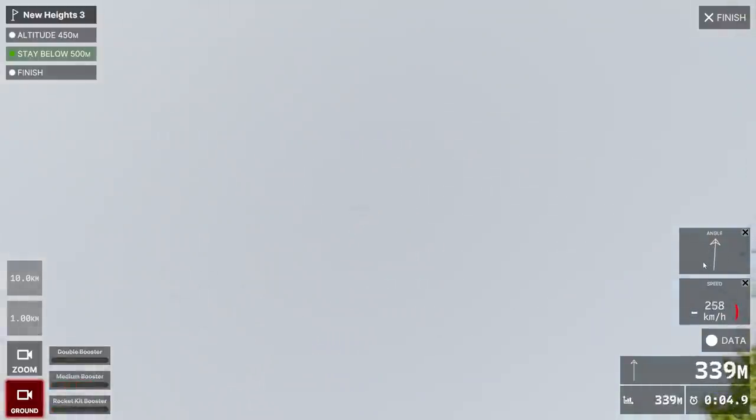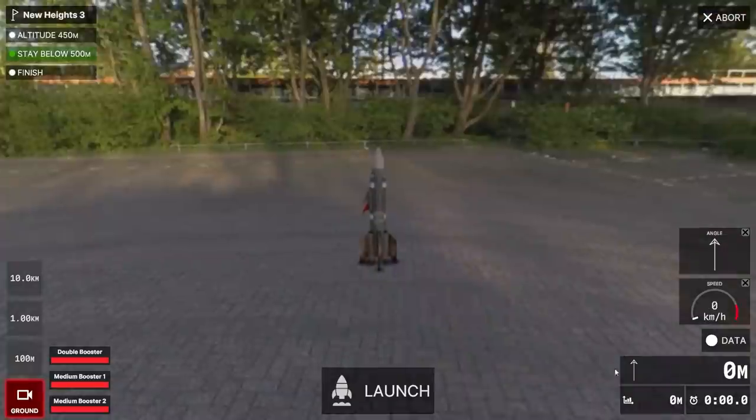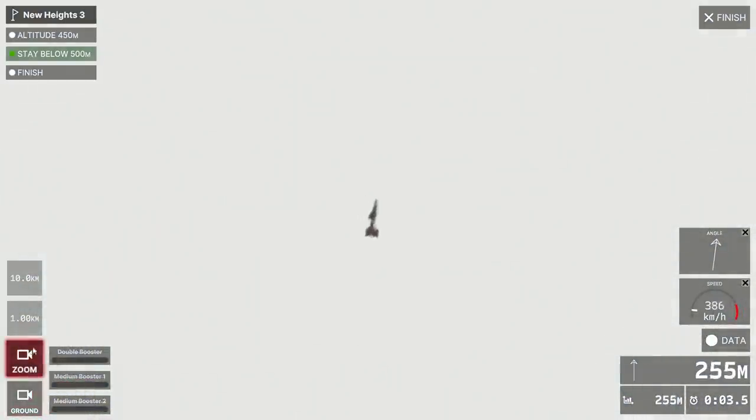That might be too far, because if we go over 500 it doesn't count either. We actually went less far this time, so I'm gonna add another medium-sized booster — maybe that'll give it the coaxing it needs. We can zoom in on it to see exactly what it's doing up there. Turns out it's flying. There's 457 — that's perfect! We'll watch it hit the ground because it's gonna have a very pleasant landing.